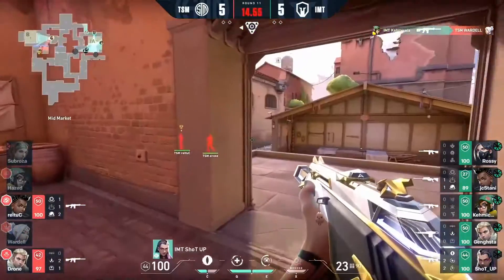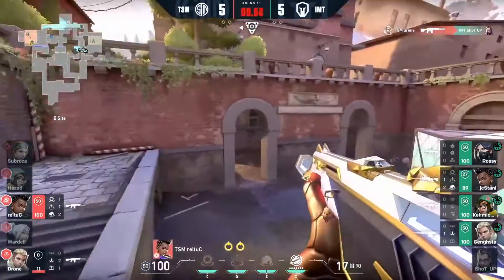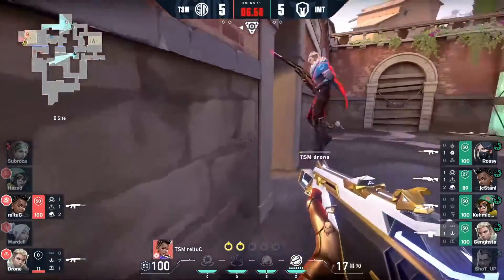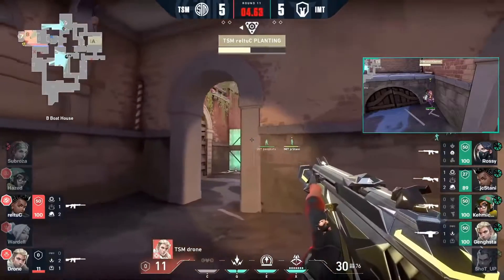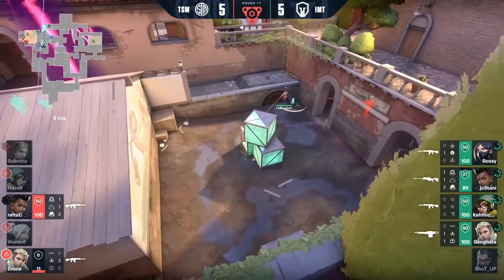Dash away — they're realizing that maybe B is the best course of action. Wardell can't even escape, but they do get the kill, the entry they needed to get onto B, and they will go ahead and secure the spike in that territory. But it's going to be difficult — it's a two-on-four, and barely so.